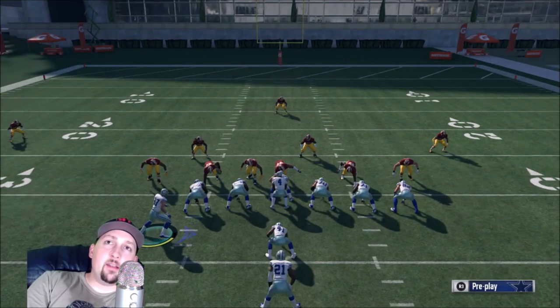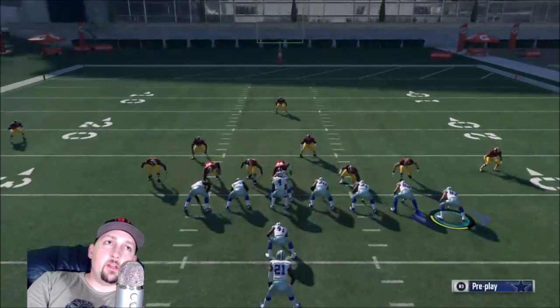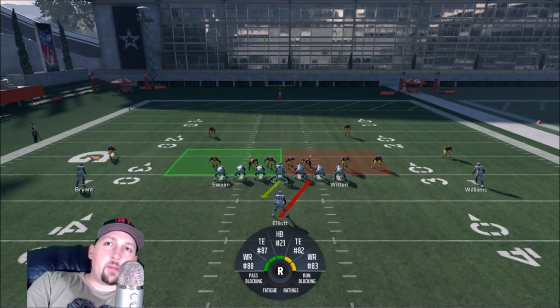I'm going to run this play as-is, which is basically an outside run. I don't have outside containment — that cornerback dropping down is going to force me up the middle. To get outside containment, I always want somebody on my blocking system outside of their furthest defender. That tight end is going to get outside and seal that corner, giving me the choice to go inside or outside — and that's what I want.